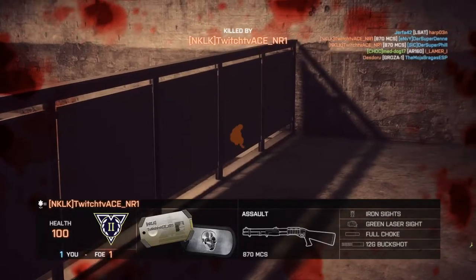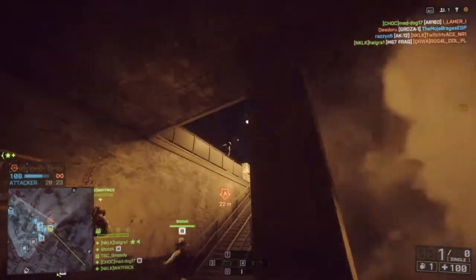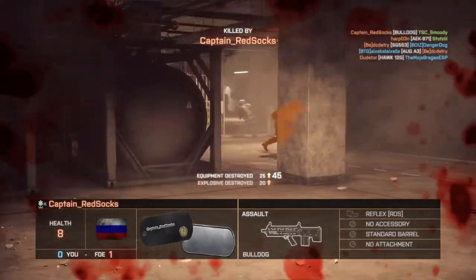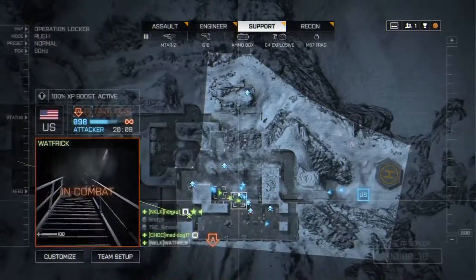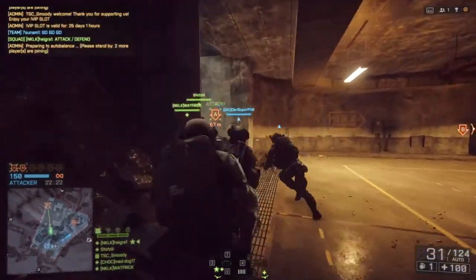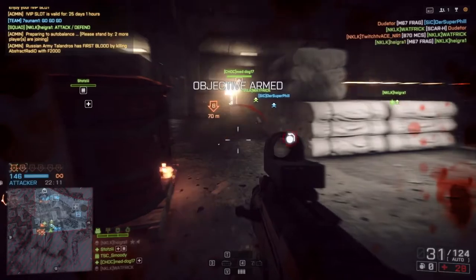For example, each map and almost every base in Rush has a target that is notoriously hard to destroy for the attackers, especially when the other target in the base is already down. One of those is objective A in the first base of Operation Locker in Battlefield 4. Naturally when you're attacking you want to get those targets out of the way as fast as possible. So one thing you can do is rush it with your whole squad right at the beginning of the round, like we do here. More often than not the defenders aren't ready yet and you can easily take it down with a single squad push.